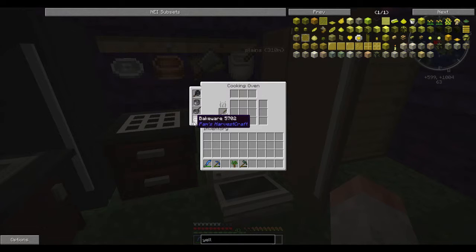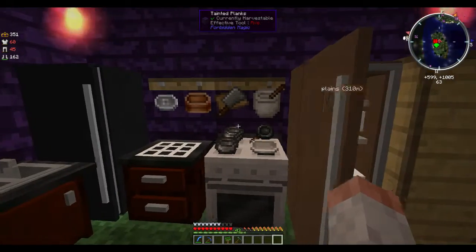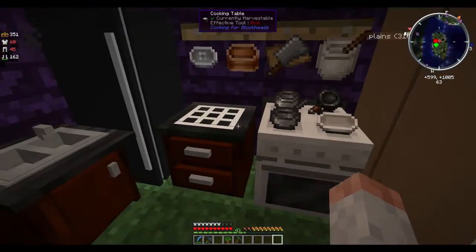The cooking oven also has four inventory slots for storage. I have the skillet, the pot, the saucepan, and the bakeware over here. The fridges are distinguished by different colors, and these tool racks are from Cooking for Blockheads. They work similarly to Tinker's Construct drawing racks — you just plop something right up there and they're fine.